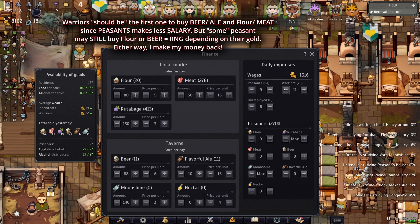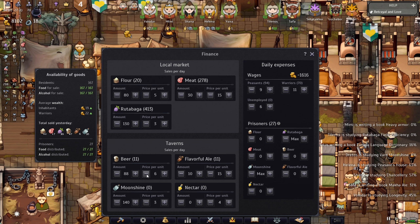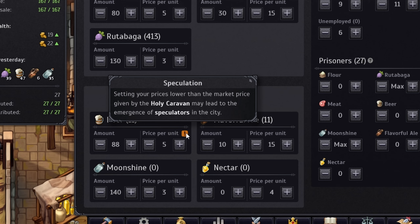Some of them will be very happy to buy meat or flour — they'll say 'I have tons of money, I'll buy this instead.' It depends on who has more money. But at least ultimately I want them to be able to buy flour and beer: five plus six equals 11 gold. You don't want to go lower than that.